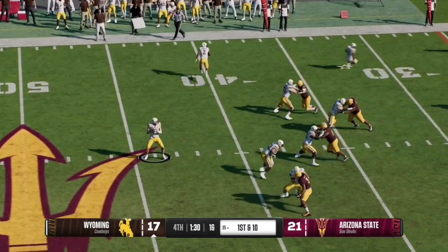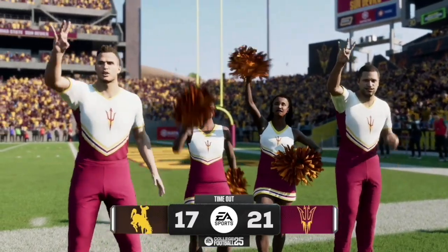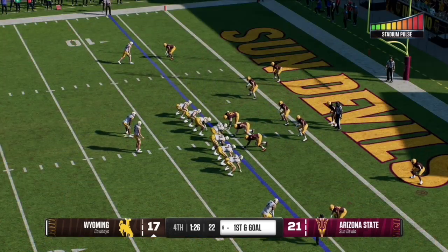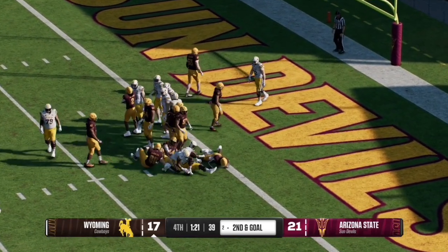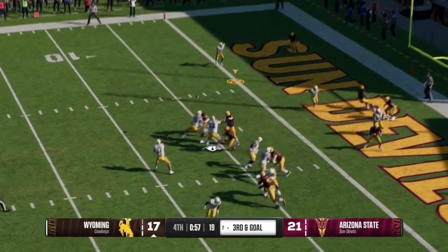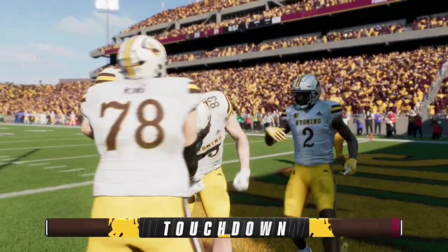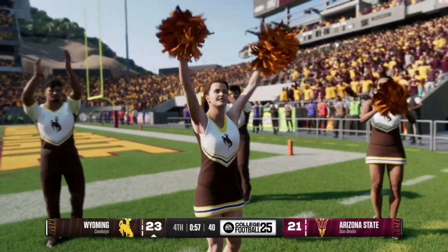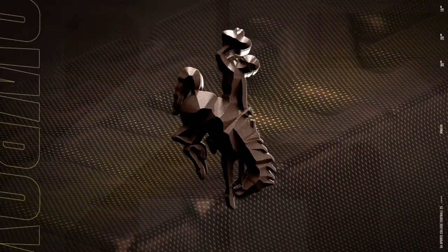Wyoming quickly move downfield and the quarterback slings it to the right side, completing it to tight end number 84. They use a timeout — their first of the half — setting up first and goal at the six yard line with 1:26 left in the fourth quarter. The stadium pulse meter is at the very top as the crowd gets loud. On third and goal, the quarterback hits a slant route and the receiver is wide open — the defender was nowhere near as number 83 celebrates the touchdown, giving Wyoming a 24-21 lead. That is Pelesier with the catch, and the defender has to do a better job on that play.